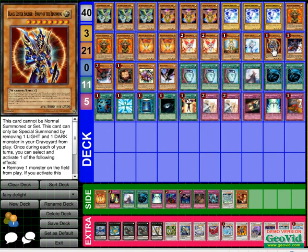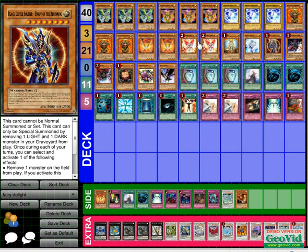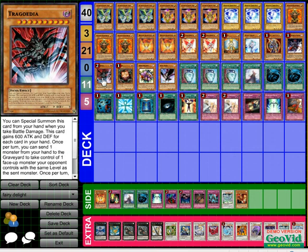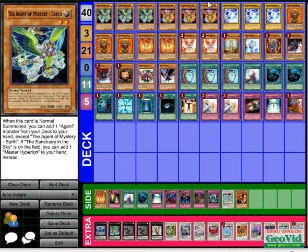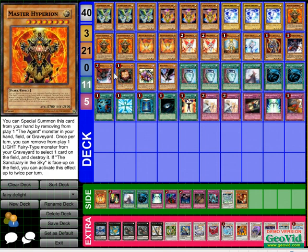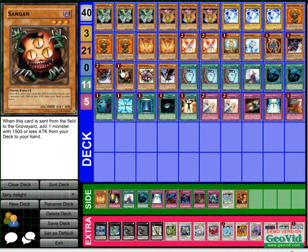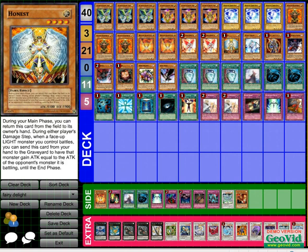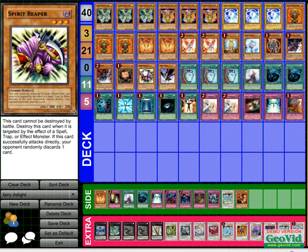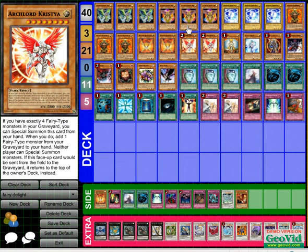You have two boss monsters here — two Archlord Kristyas and two Hyperion — so Kristya stops basically OTK. In a mirror match you can just grab their Earth or their Venus by ditching the one in your hand and still be able to summon Hyperion, or exceed for different plays depending on the situation. Sangan grabs your Veiler, your Orange Light, your Earth — it grabs almost every monster. Spear Reaper is the stall aspect of the deck when you want to get into your combo pieces or when you're down.